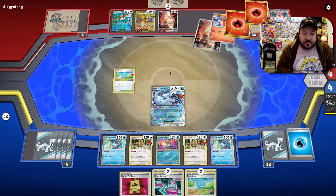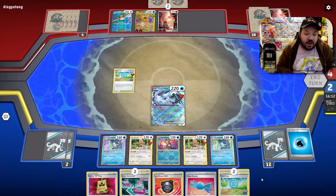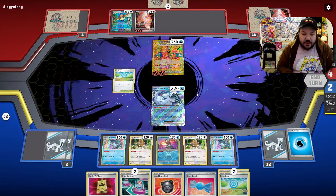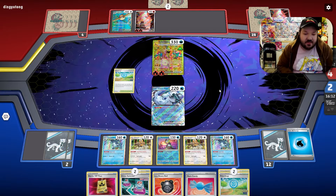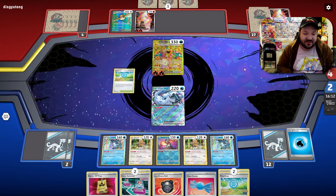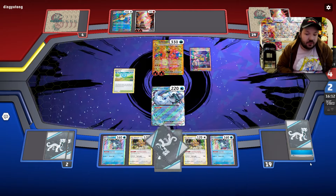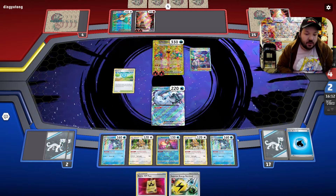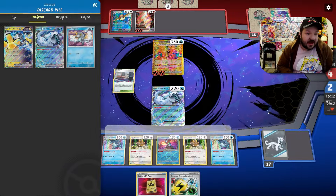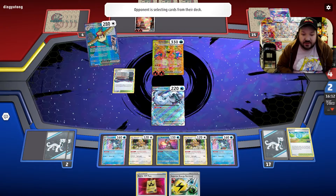Knocking out the Charizard. Not always my A-plus gameplay, but I did show how we can get knockouts. I'm cool with the Iono here because our hand had too many cards and we have a good chance of drawing into Chien-Pao. Law City is fine since we still have access to our other Chien-Pao, and even if our opponent gets a knockout we can use Superior Energy Retrieval. We know Cross Switchers are at the bottom of our deck from the Iono.